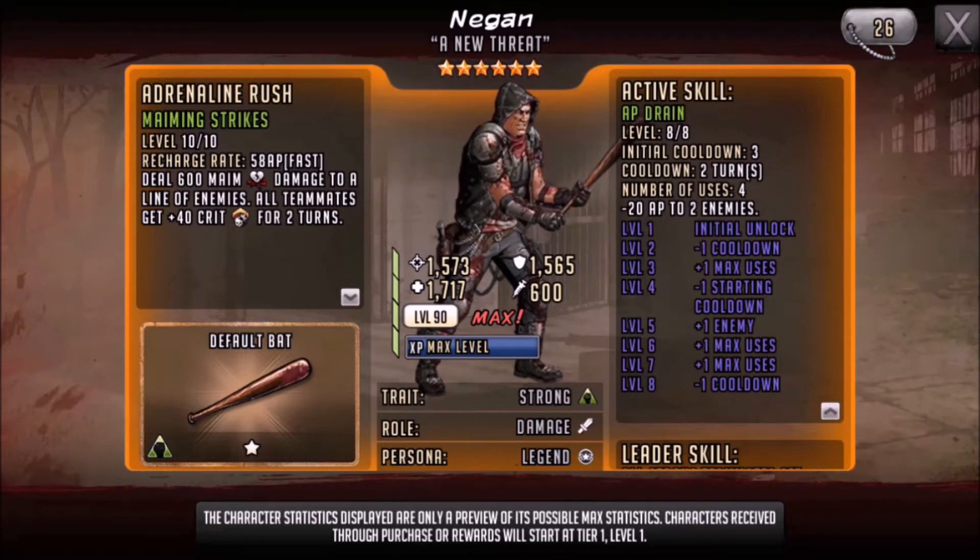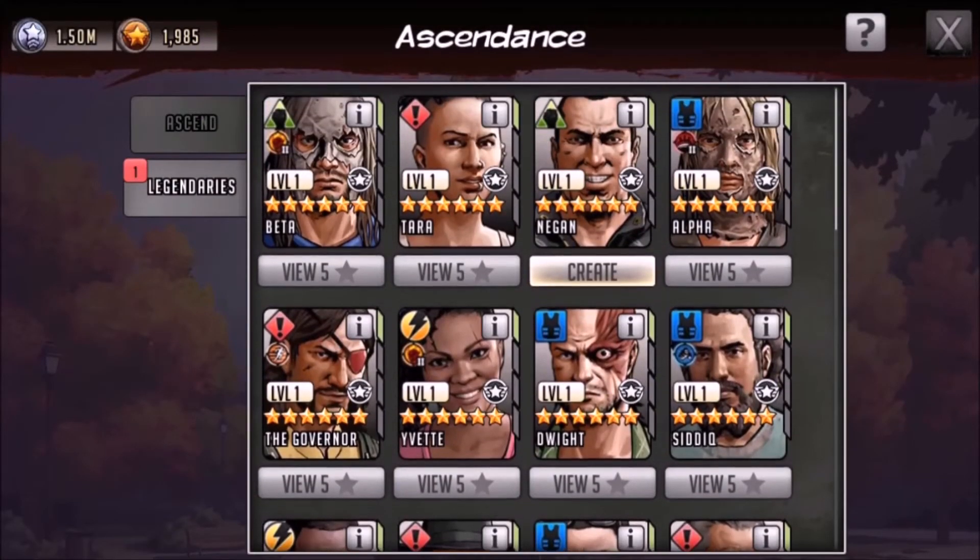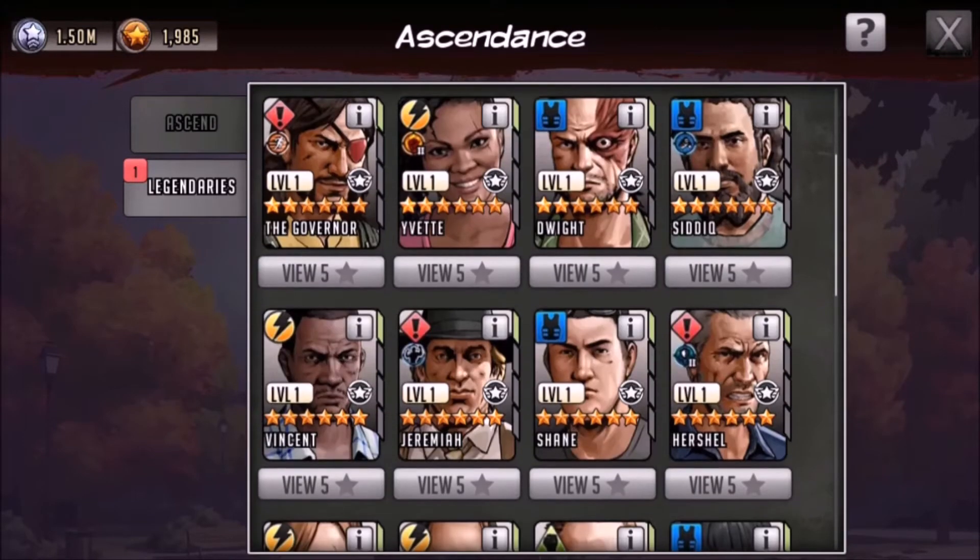He also has the 58 AP rush, which I am a fan of — one of the fastest legendaries going around with Barker. Deals 600 mind damage to a line of enemies, so hitting the outside lines gets full benefit of that. Then all teammates get plus 40 crit for two turns, which is great if you have guardian skills. So we will be ascending him, but first let's talk about the direction I'm heading with my six star characters.